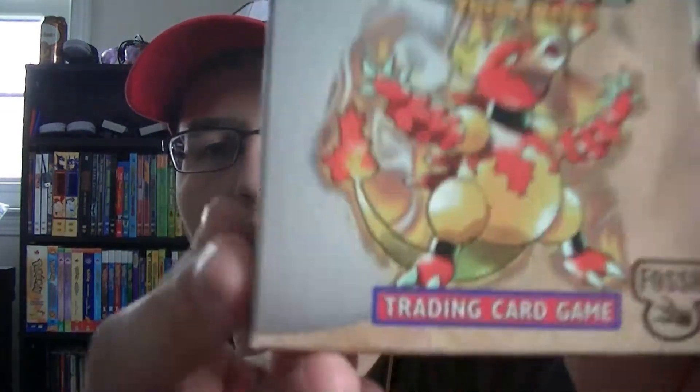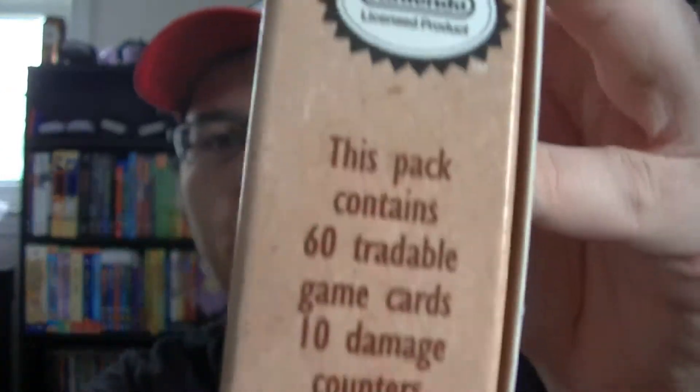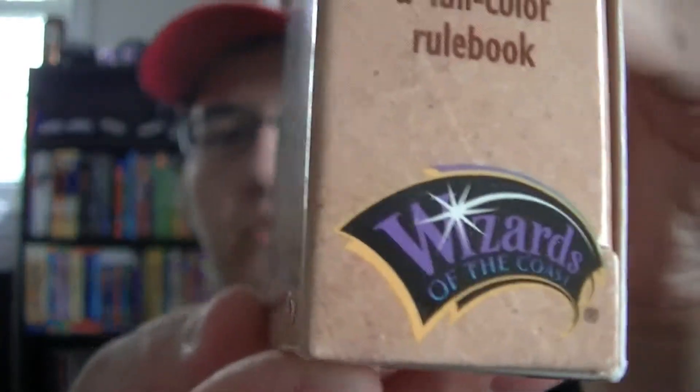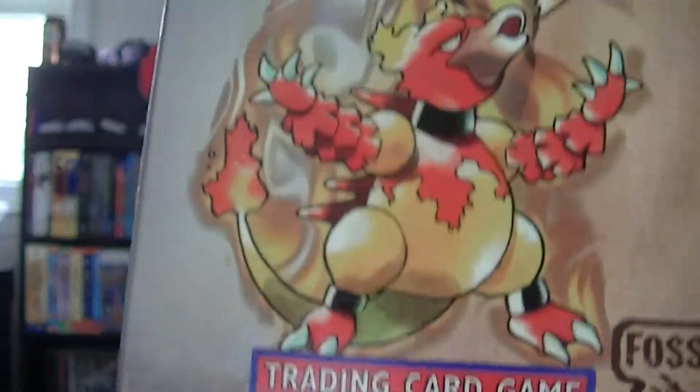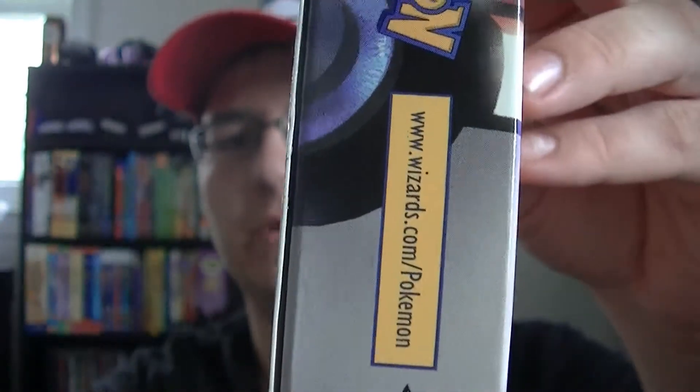This is exciting — I have not seen old cards in mint condition in years. Let the shrink wrap come off nicely. It's like mint condition. How on earth did people keep this in perfect condition for almost 20 years? This is beautiful. Absolutely love this. Wizards of the Coast — they were the original Pokémon TCG card creators.